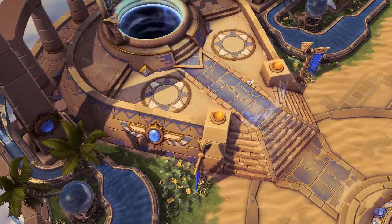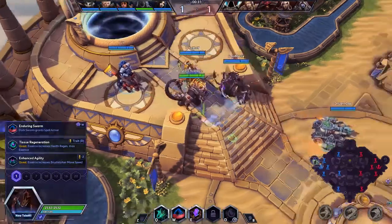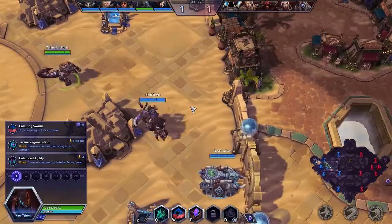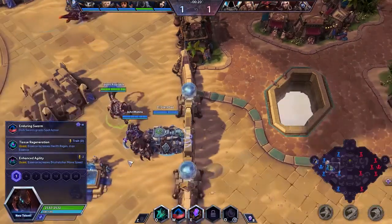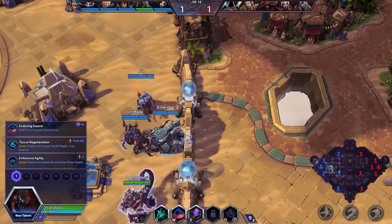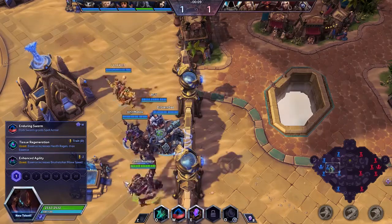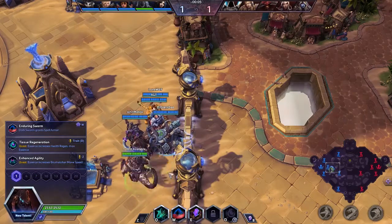The enemy team is going to want to dive in on our Hammer. We have a pretty good comp for dealing with that. We've got the Johanna with the blinds, the slows, and the mini stuns. We've got blinds on the Lili too. I don't know why we went for such a heavy blind comp when the enemy team doesn't even have auto attackers.